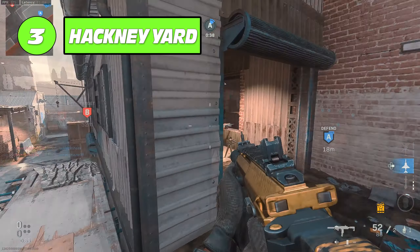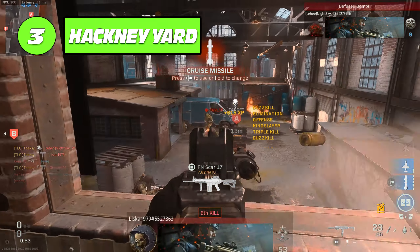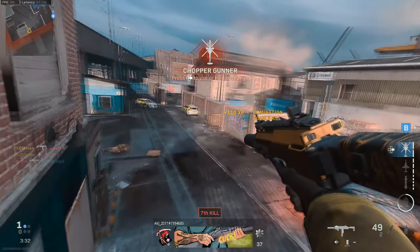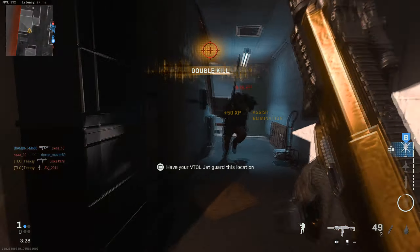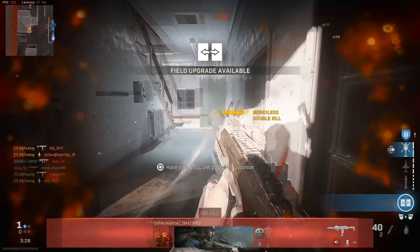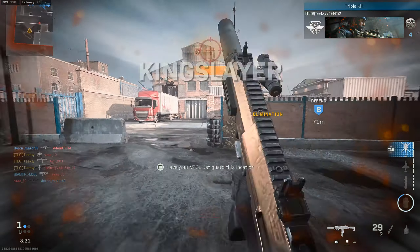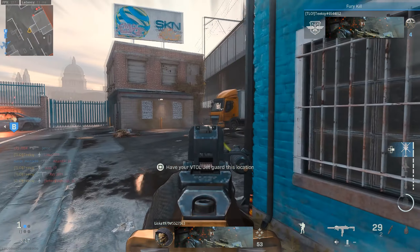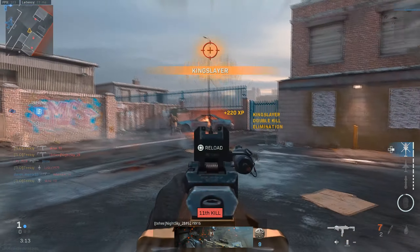At number three we've got Hackney Yard — definitely one of the better maps in this game. Hackney Yard is probably one of very few maps from Modern Warfare 2019 that, if it returned in a future Call of Duty, you wouldn't be against it. It played really well — three-lane map design — and you felt like you had things on the map you could work with. You could move around it, you didn't really get stuck, it was a good size, there was always a lot going on, and you were always involved in a lot of gunfights. Hackney Yard in at number three as one of the better maps in the game.